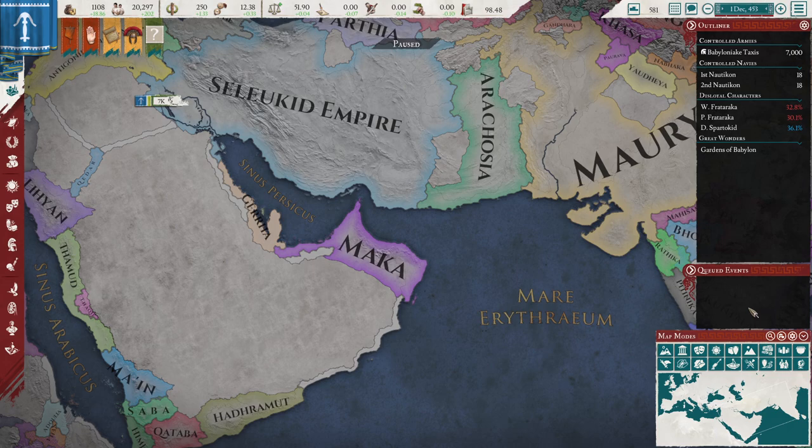The trick is fairly simple. The only thing you really need is quite a bit of Political Influence, because it requires you to move your capital to another region. You'll also need the region you wish to move your capital to be of your primary culture and religion, so make sure you prime the territory for the switch. This is really the only costly part of the exploit.